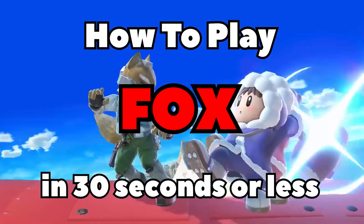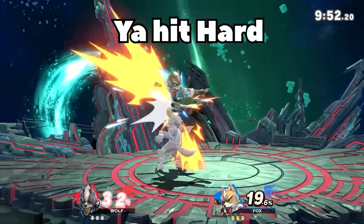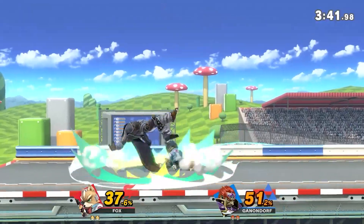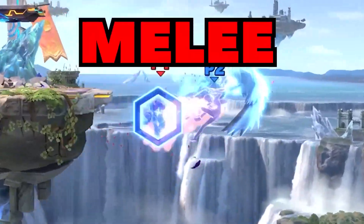How to play Fox in 30 seconds or less. You're a glass cannon, which means you hit hard, you move fast, but one hit and that's your ass. Dash attack nair, dash attack nair. And if you're really fancy, you can go for down throw into a shine block setup. It's melee, baby.